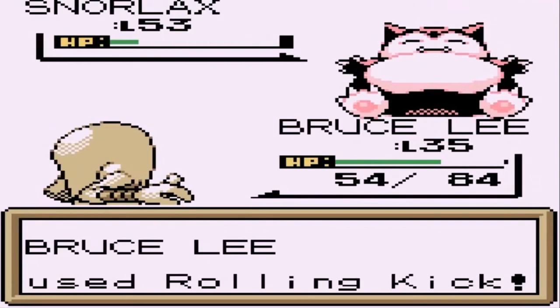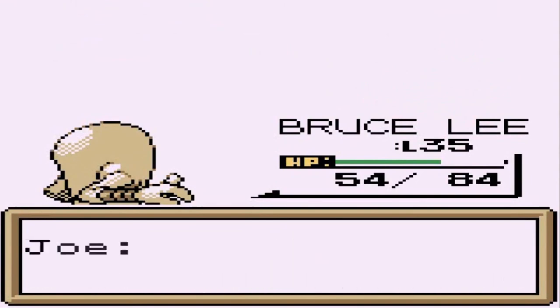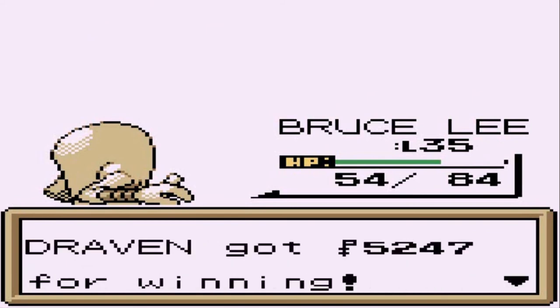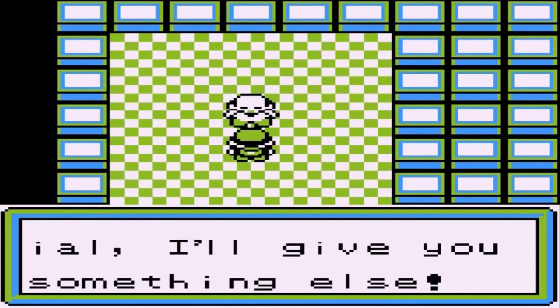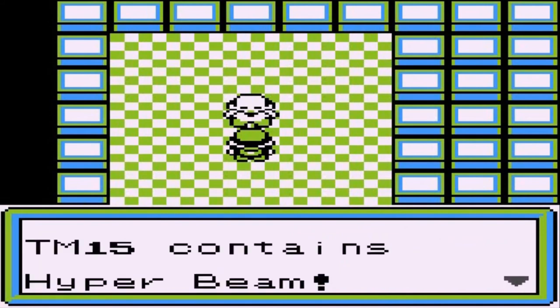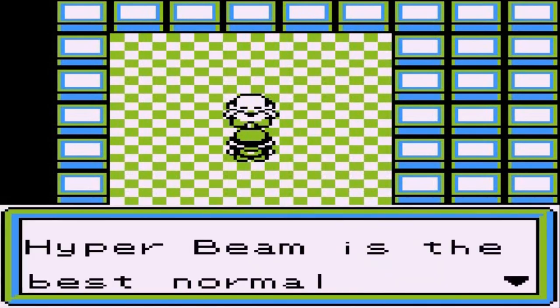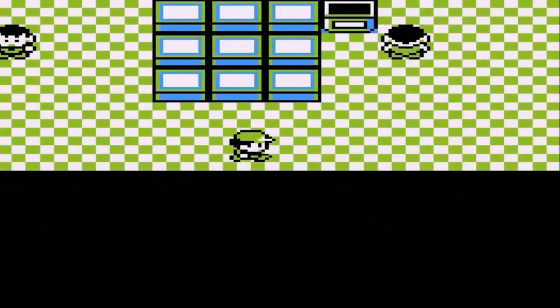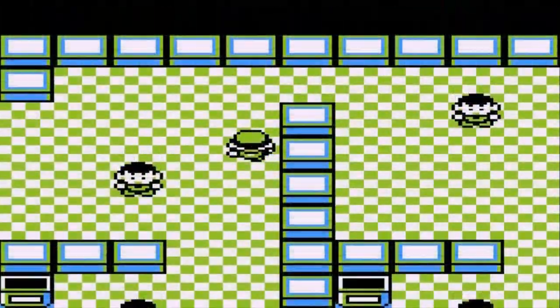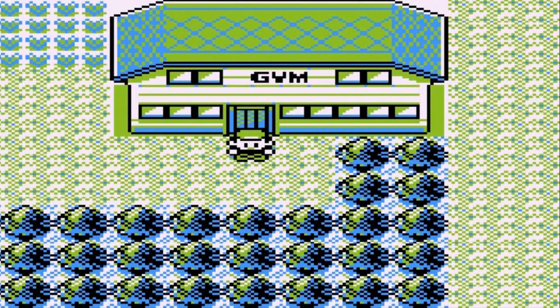Look at that - good old Draven with the strategic play! We've earned the White Badge and picked up 96 bucks. Joe gives us TM15 containing Hyper Beam - so strong your Pokemon must recharge after using it. You can actually buy it in Hayward City. Speaking of Hayward City, you can also get starter Pokemon there if you just buy them.